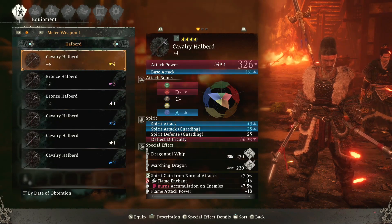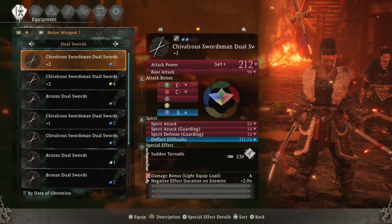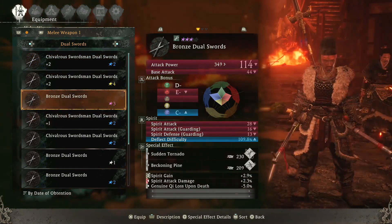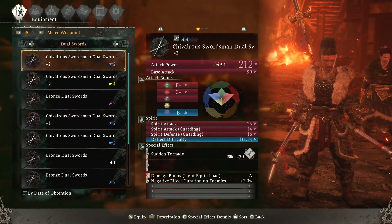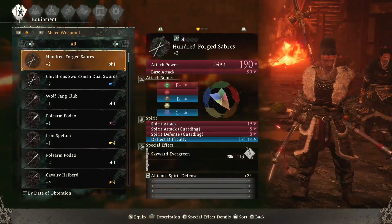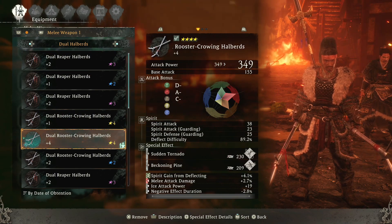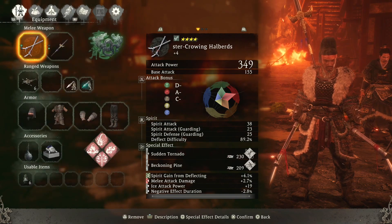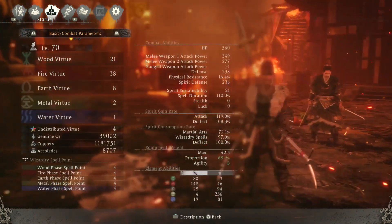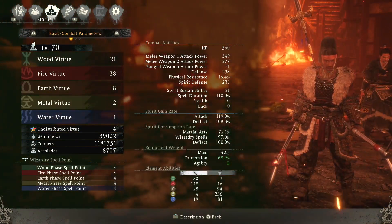I'm a fire build — I'll show you my stats in a second. I'm always looking for Beckoning Pine specifically for my dual weapons, and you can see that's what I have right here. I did upgrade it as well.